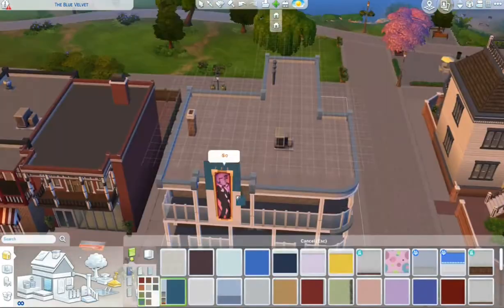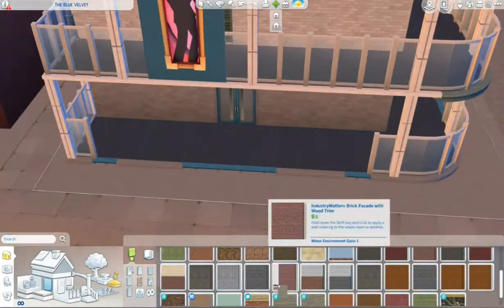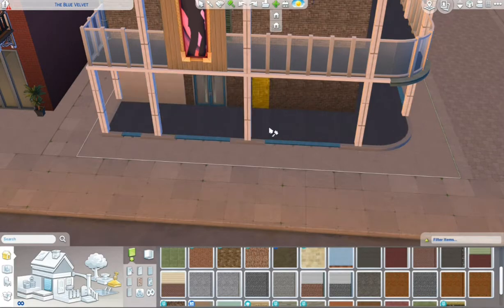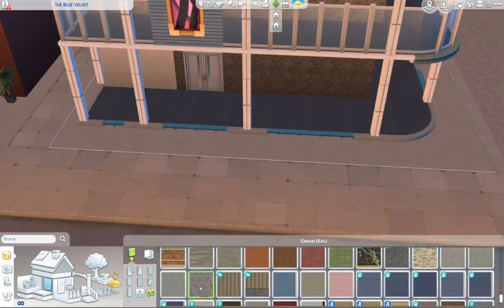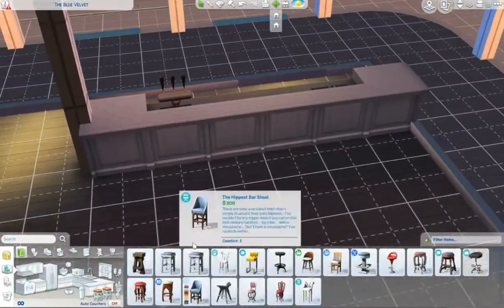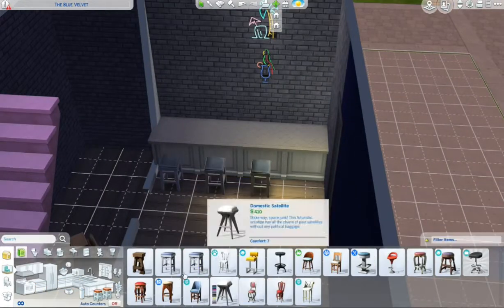I tried to center the front door because I felt it looked better centered, but I quickly regretted that decision and put it right back where it was. I also took the fencing off the front first story, and then I struggled finding a brick exterior that I wanted because I didn't really like the darker brick with the light blue accents I was putting on the outside.